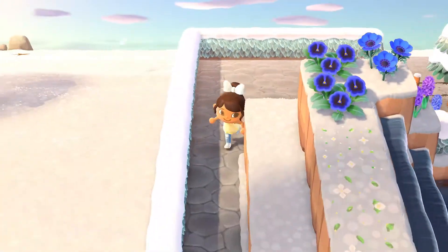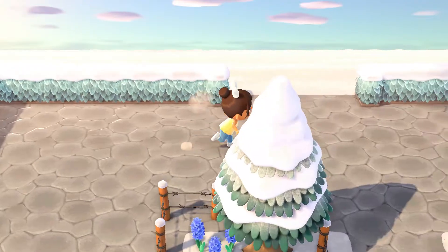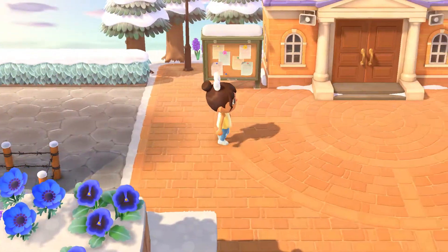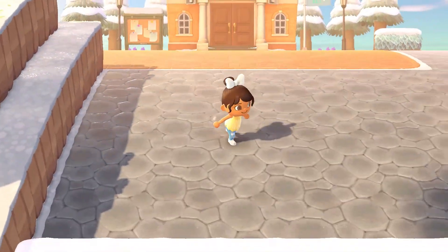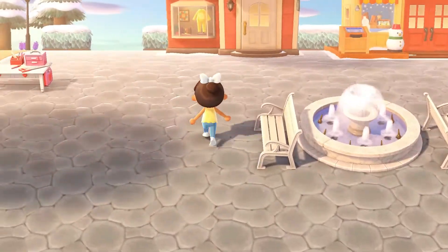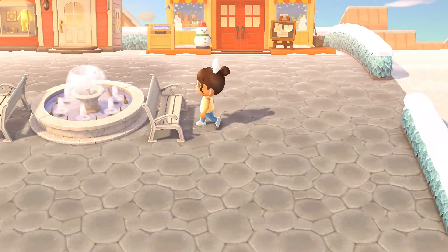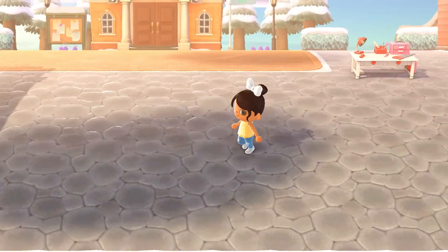Over here is nothing — just nothing. But over here is my plaza and I terraformed all of this as well. I added the Able Sisters and Nook's Cranny over here and kind of just made like a shopping plaza kind of area.